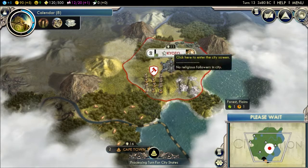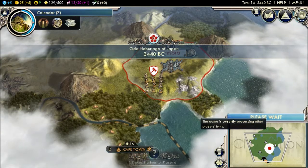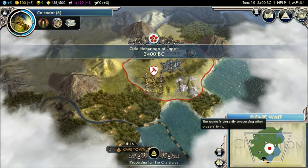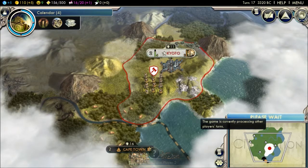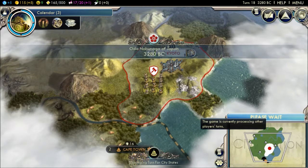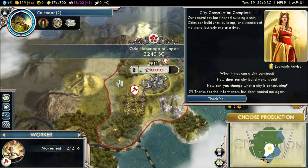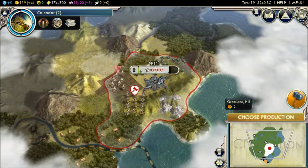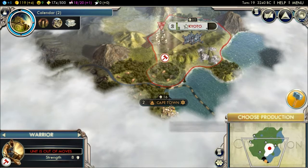I'm just gonna skip until my workers are out and ready. Oh wow — branching towards Cape Town. It's probably a good thing if I want to take over Cape Town. Let's get a farm going straight off. We could move these guys this way.